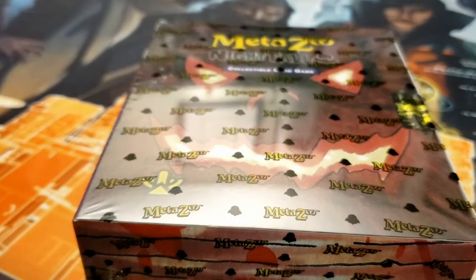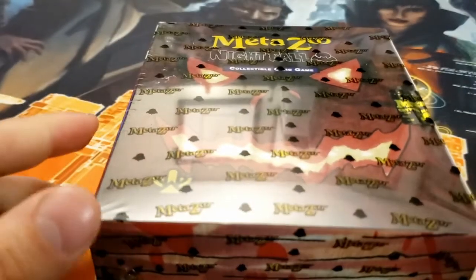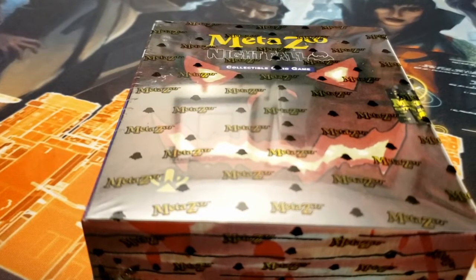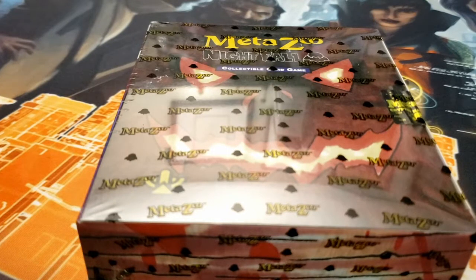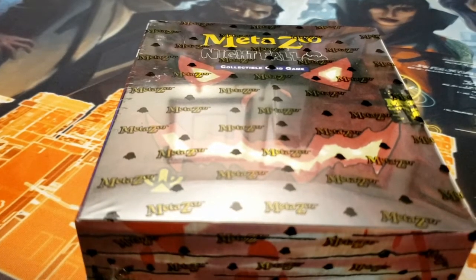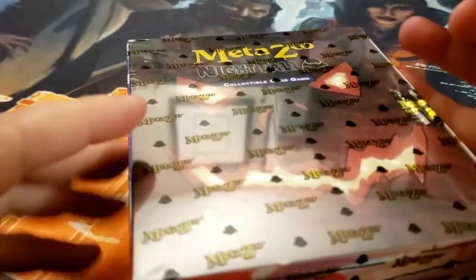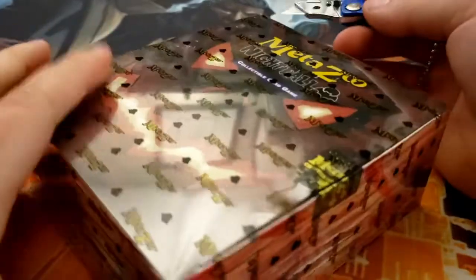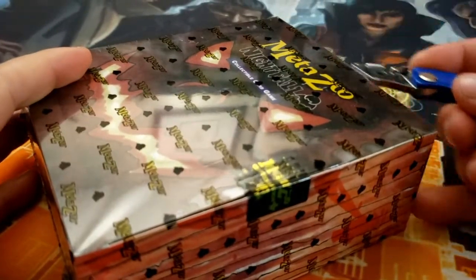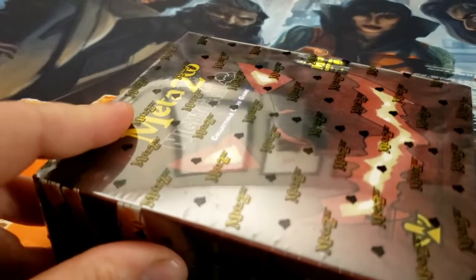We'll take a look at the booster packs, since that's the most important part. Eventually, when the booster boxes start coming back in, we'll probably do an unboxing for that, but I don't know when that's going to be or if it's even going to be relevant by that point. Anyway, let's jump in. This one is cool because the face of this book is very much like the Necronomicon, so I just thought that was pretty clever.